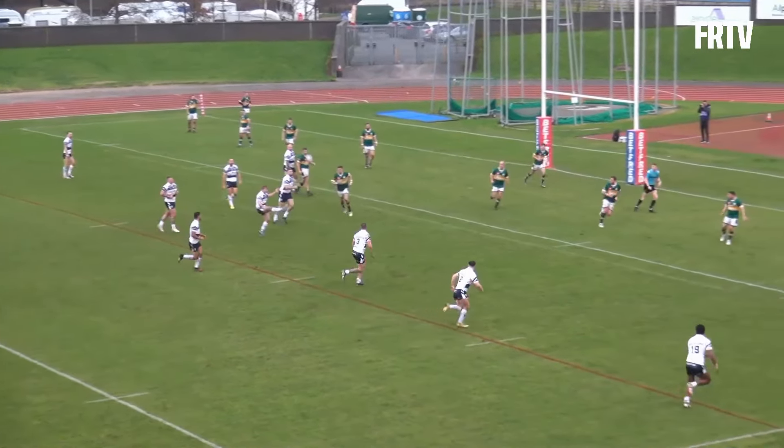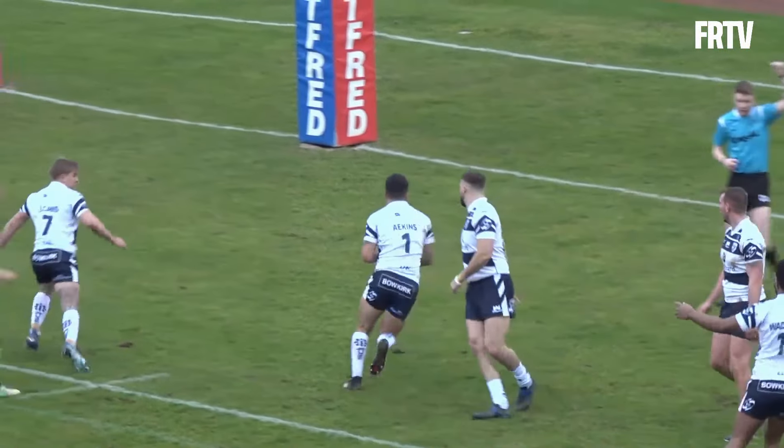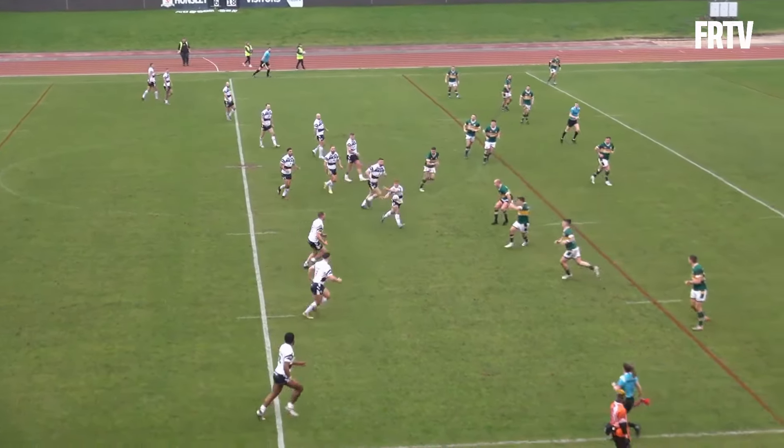Lacan stands kicking high, looking to put Render under pressure. Render drops the ball into the arms of Aikens, who just has to straighten up. The short ball there for Jones, and Jones scores untouched under the posts. Hunslet just trying to slow things down a little bit.